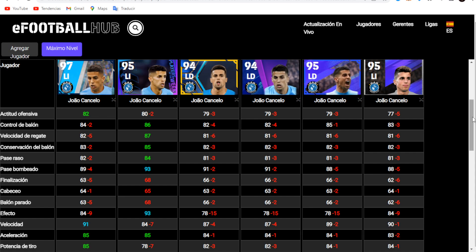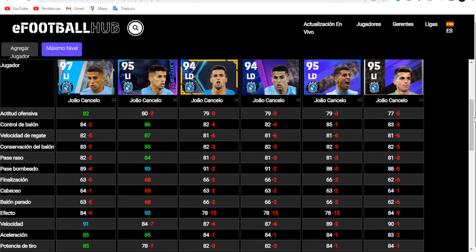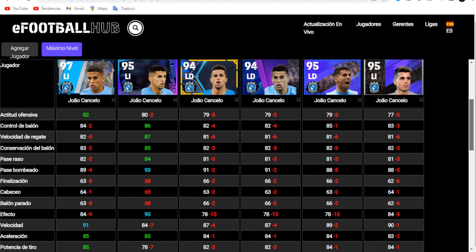Looking at the analysis, in a few words — because there are many cards — for me the best ones by stat, especially by media as you can see at the top: the latest one, which for me is practically an epic card, is the Cancelo from the Manchester City Club Selection from this weekend. That one reaches media 97, the highest. The others reach 95 as maximum and a couple reach 94.